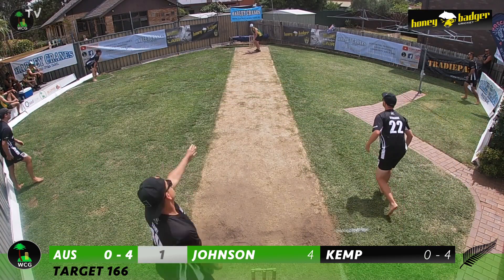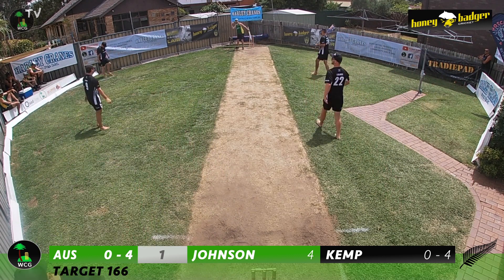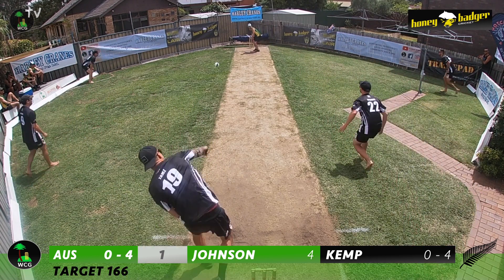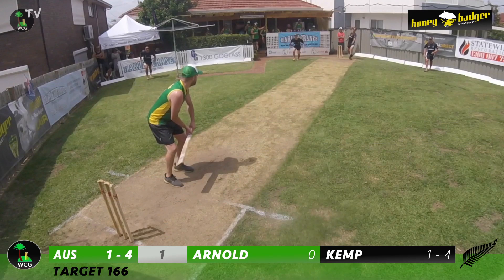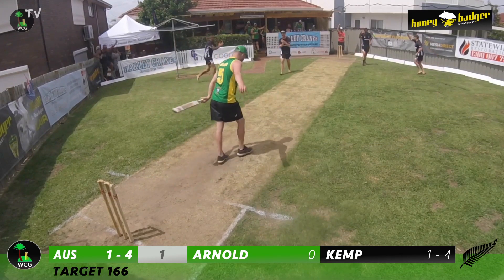Kemp continues to Johnson in the opening over with a good length delivery, and Johnson has a wild swing outside the off stump and makes no contact. It looks like he's got free licence at the top of the order. Kemp announces another good length delivery and this time it catches the edge. That's the first wicket down for the Aussies — Johnson falls in the opening over, and that's a big wicket for the Kiwis.